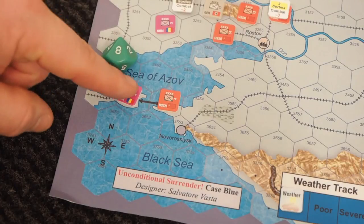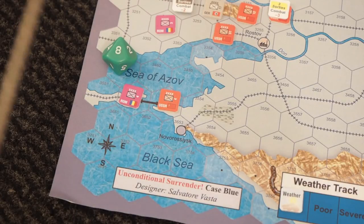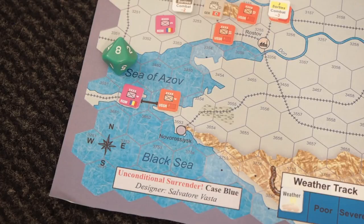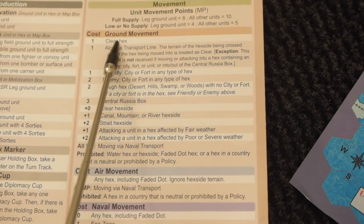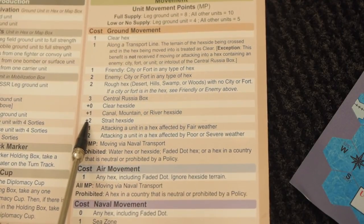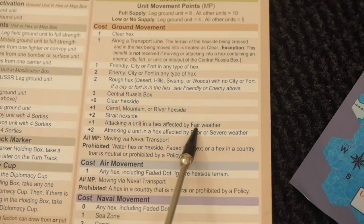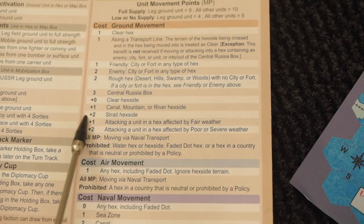There are two types of attack: assault and mobile attack. I'm going to do a mobile attack, because then I can attack multiple times. If I do an assault, other units can join in — that's the major advantage of an assault — but there are no other ground units that can help me here. So I'm going with a mobile attack. The cost is one for the clear hex, plus two for crossing a strait, plus one for attacking in fair weather — that is four points total.